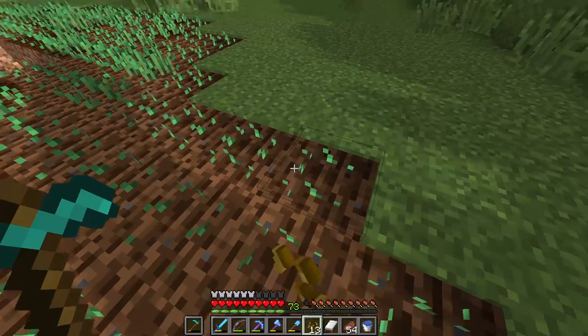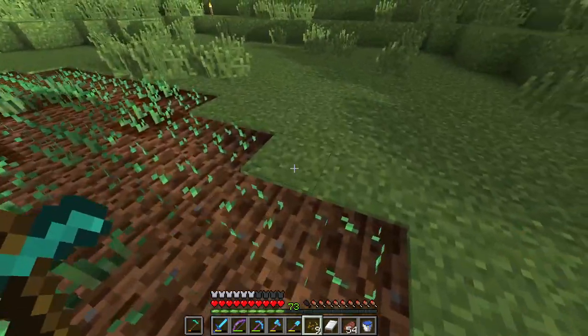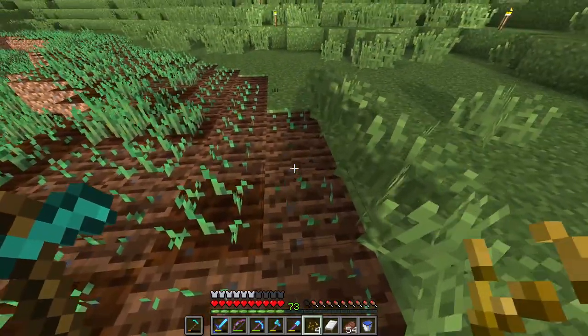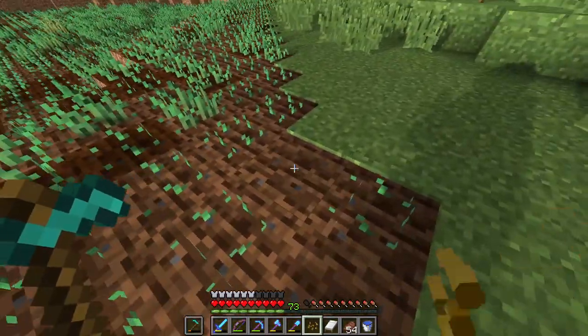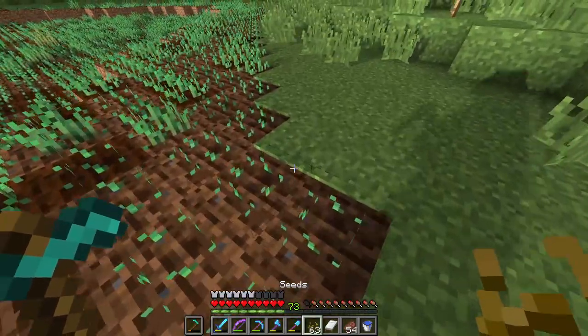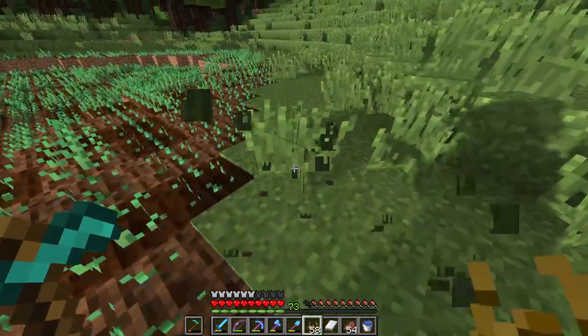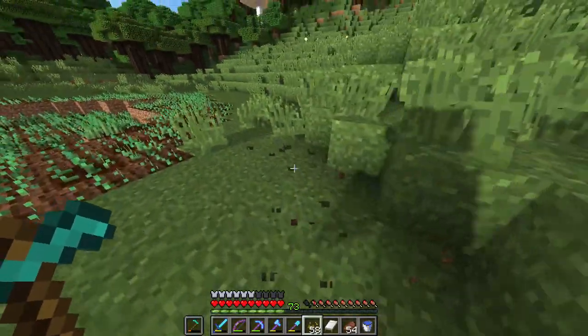If you put your hoe in your offhand and your seeds in your main hand, all you have to do is right-click. It works very well to just hoe up the ground and plant the seed right away. I love it. It's so nice. I love the offhand. How dare they even talk about threatening the offhand features.